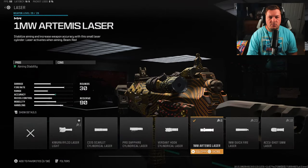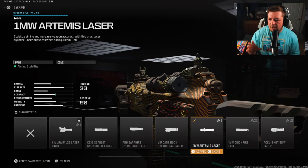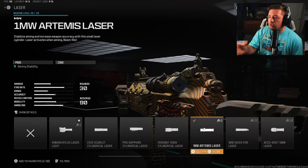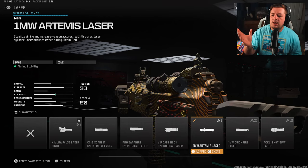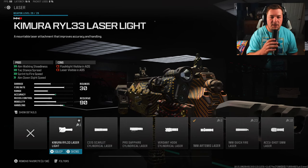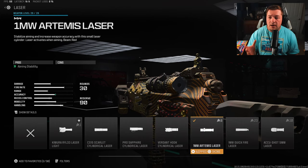Starting with the first attachment, which I'm going to call optional: the 1 milliwatt Artemis laser. This gives you aiming stability, aka fire aiming stability — back in Modern Warfare 2 that was just called aiming stability. You can go with a different laser that gives you ADS speed, maybe a stock or an optic. This is just my preferred choice, so give it a try if you're undecided.